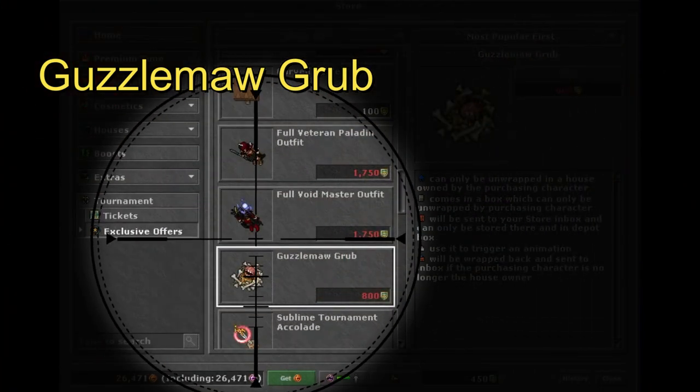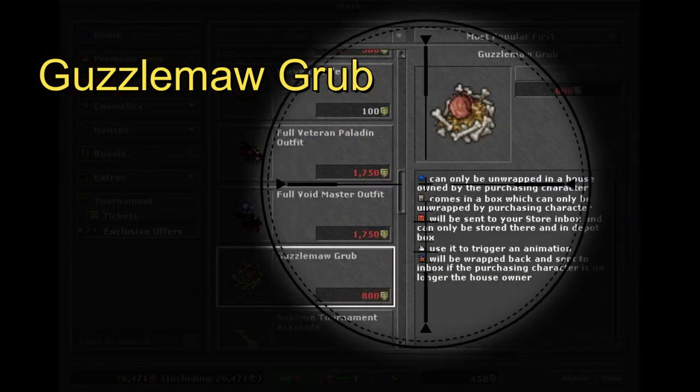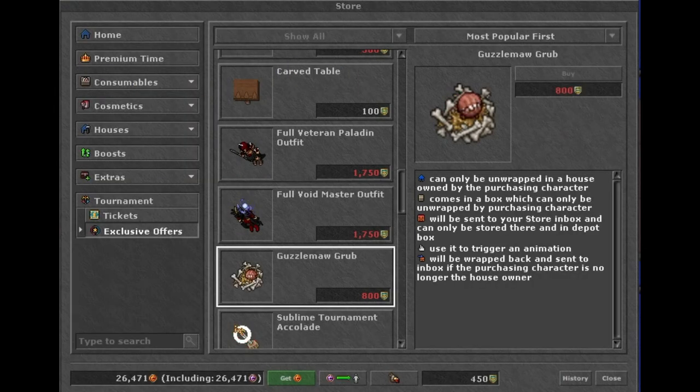Hello friends and allies, and welcome to a new video. In today's video we're gonna check out the guzzle mode grub, and we're also gonna use it to see what animation is triggered. Just so you guys have all the information you need to see if you think it's worth 800 tournament coins.